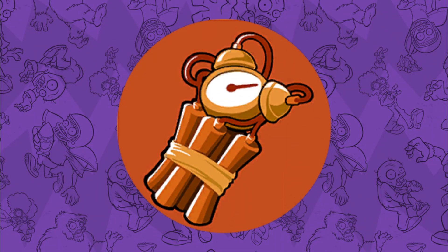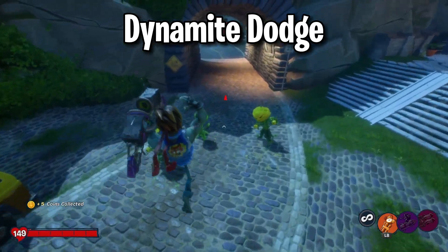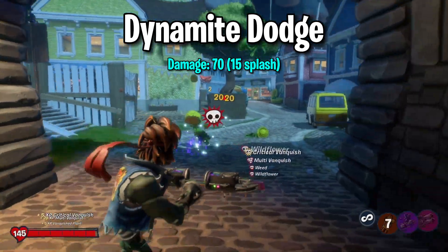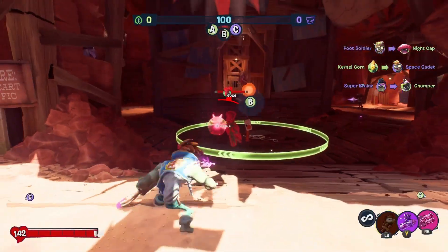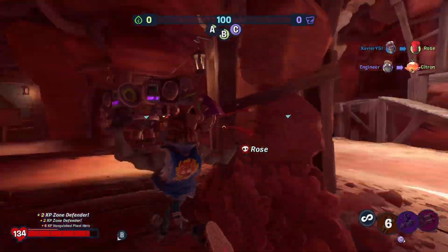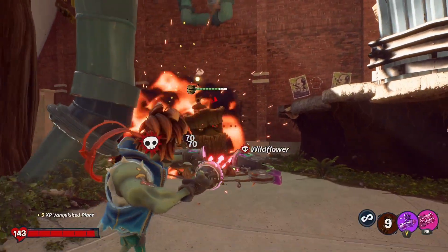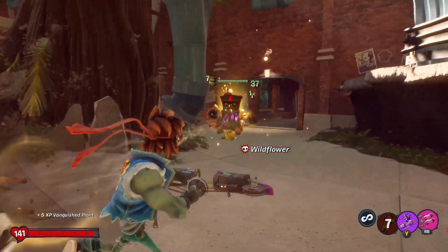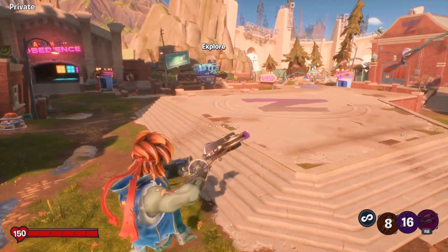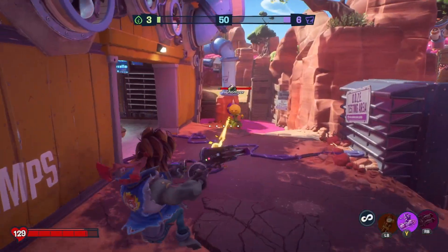Starting off, we have Dynamite Dodge. This ability lunges Aedes in whatever direction he uses it in, and when he does, he leaves behind an explosive device that deals 70 base damage or 15 splash to nearby enemies. This ability can be used as a mobility option — it's good for getting extra bunny hops in before taking out an opponent. It also lets you escape the next ability we're covering, which has to finish its animation before being dismounted otherwise. Overall, this ability might be simple, but it's still pretty good.